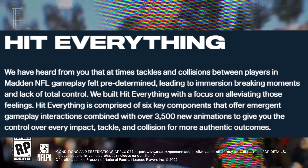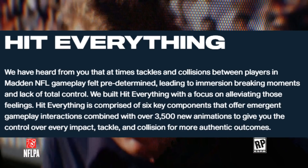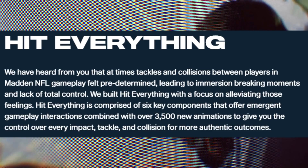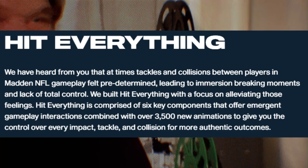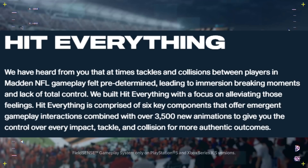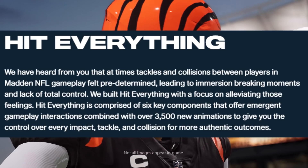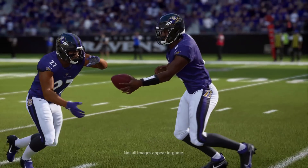We have heard from you that at times tackles and collisions between players in Madden NFL gameplay felt predetermined, leading to immersion-breaking moments and lack of total control. We built Hit Everything with the focus of alleviating those feelings. Hit Everything is comprised of six components that offer emergent gameplay interactions combined with over 3,500 new animations to give you control over every impact, tackle, and collision for more authentic outcomes.